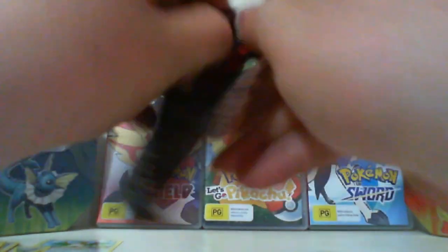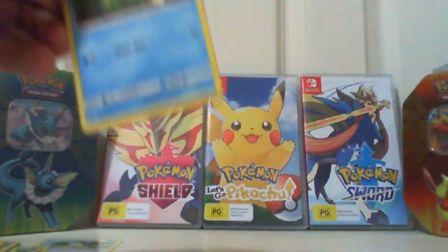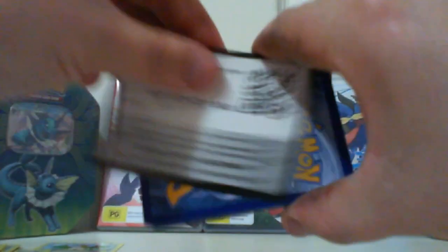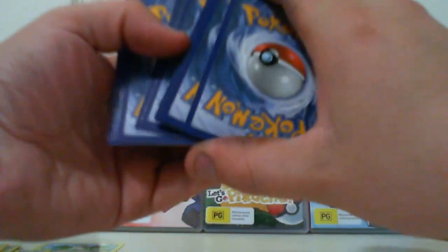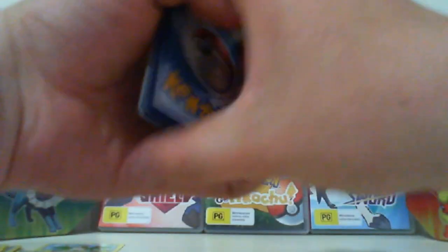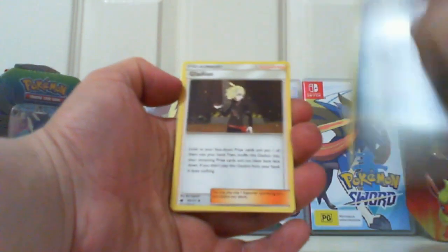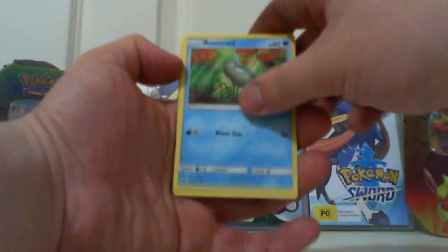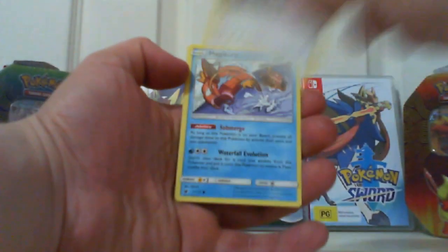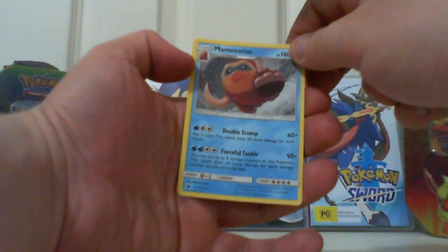Here's the next pack — Invasion. At least these packs are easy to open. As I said it's not an old tin, but I thought it was older than it actually is. We start off with a Metal Energy, Gladion, Cinccino, Miltank, Remoraid, Shellos, Bunnelby, Magikarp, Chimecho, Mankey reverse, and a regular rare Mamoswine — looks like he's flipping us off but it's just his tusk.